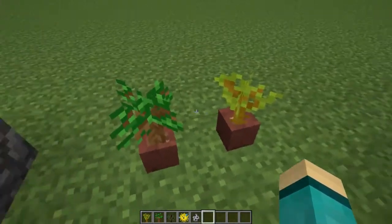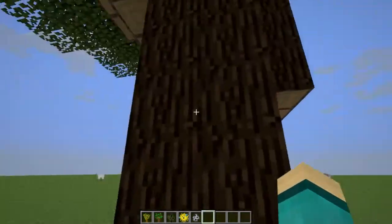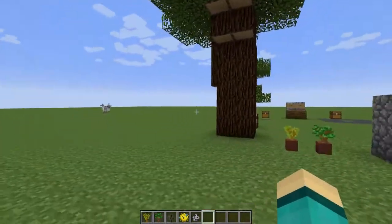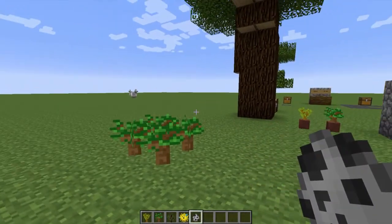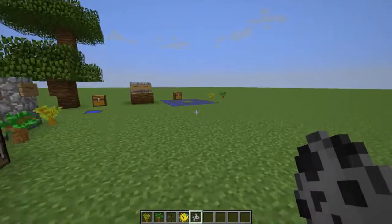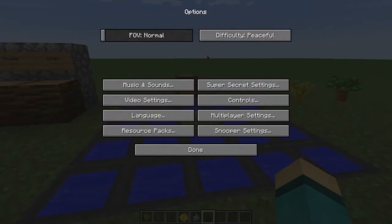Both of the new saplings can be planted in flower pots like all the other saplings. To grow a roofed oak tree, you want to place four saplings down and it will grow large, similar to the massive jungle trees already in the game.